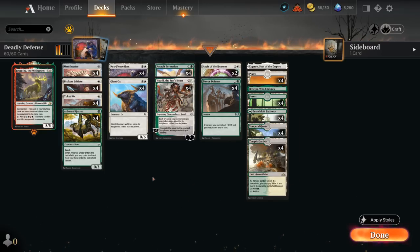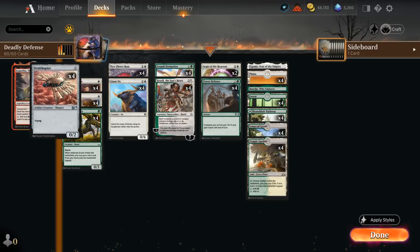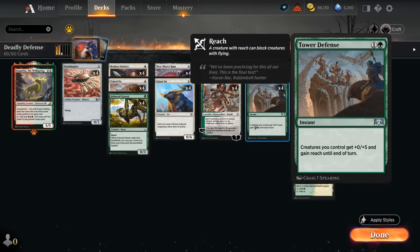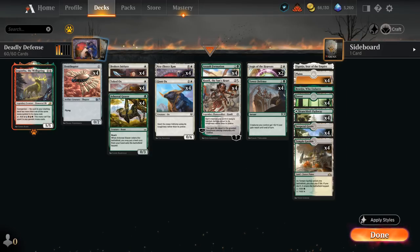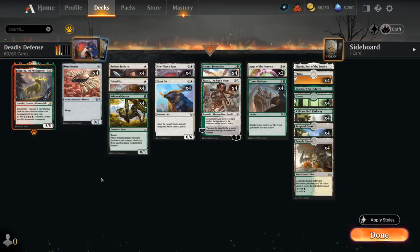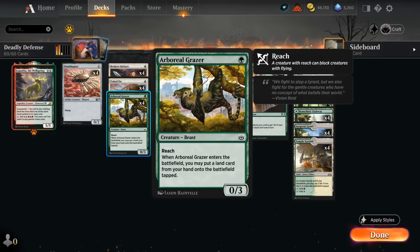We get to the high toughness creatures starting at zero mana with Ornithopter, which gives us access to some very explosive starts, especially when combined with Tower Defense, which can give our team a five toughness boost — translating into a lot of extra damage with Huatli or Assault Formation. Having the evasive flyer to get in damage early is quite valuable. At one mana we've got a Grazer, only three toughness, but it does ramp us for potentially more explosive starts.